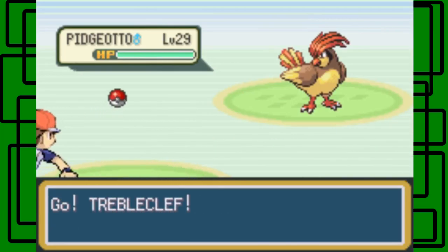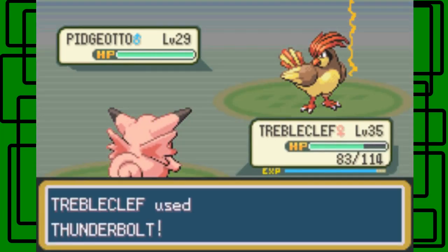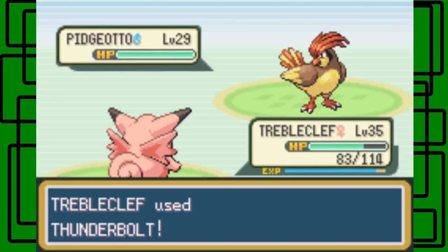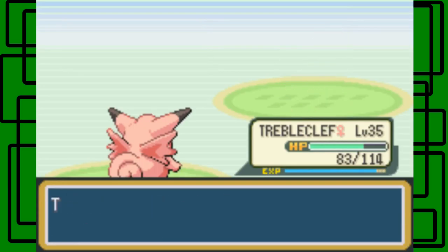There's a Pidgeotto at level 29 — we're gonna need a Thunderbolt on this thing. There we go. We can try and one-hit-KO this — I hope we can. Yes! It's awesome. Pidgeotto goes down.